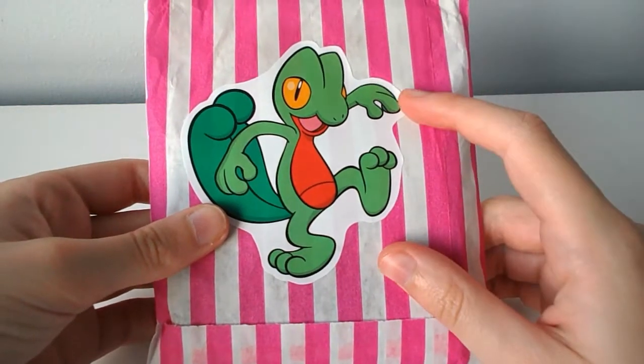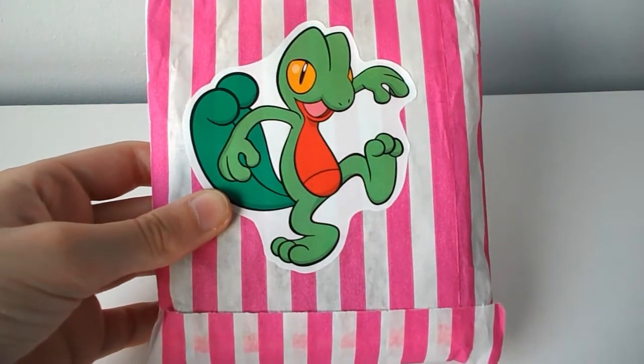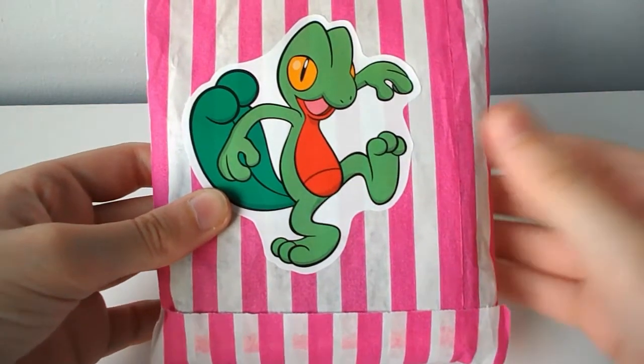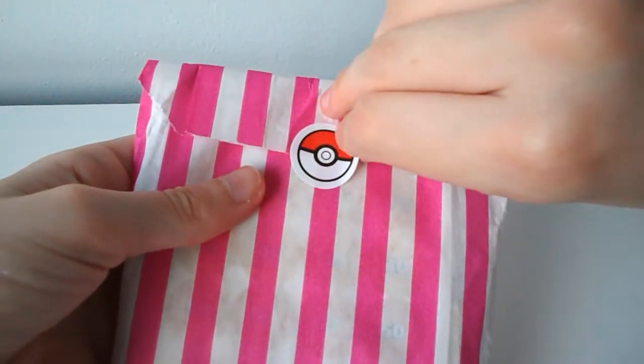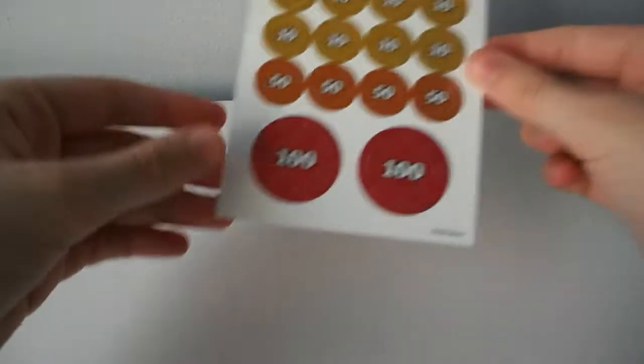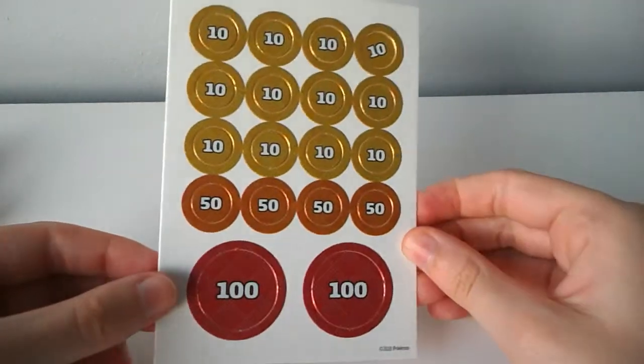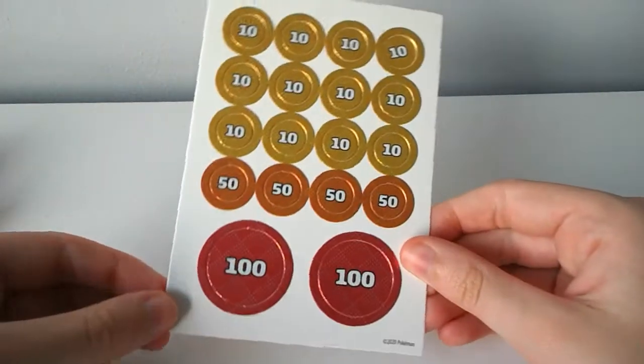This is the 50-pack of secondhand cards that I got off Depop. I'll try and link the seller in the description. I haven't opened these yet — it might make a lot of noise so bear with that. I'm really trying not to spoil anything for myself but I'm pretty sure I just looked at the best card in the pack, so I'm just going to ignore that. We also have these cardboard things — I'm not really sure what they are, but they came with it, so if anyone could let me know please put that in the comments.